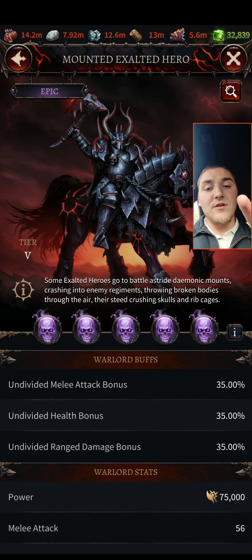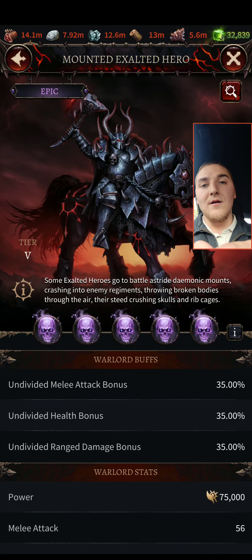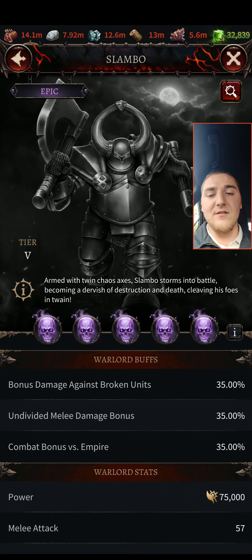On defense, the Mounted Exalted Hero is way stronger for fortifying your defense — definitely put this guy as your defender. He's the best; health is one of the top bonuses in the game. So we talked about that. We didn't talk about the bonus damage against broken units, so let's hit that real quick. What does that mean?